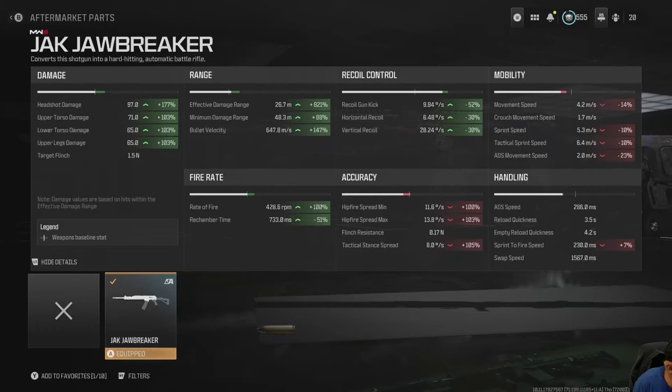The Jawbreaker seems to me to be a hybrid between SMG, AR, and shotgun. We've already mentioned the ranges, but 26.7 meters is unheard of for minimum damage range — 48.3 with a bullet velocity that's not bad. Think about it: it's a shotgun with a bullet velocity of 647.8 meters per second. The fire rate is a little slow at 428.6 rounds per minute.